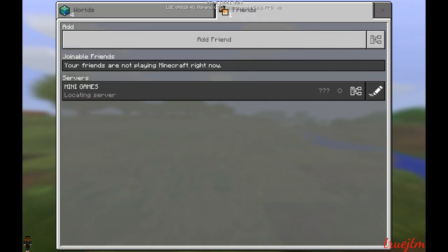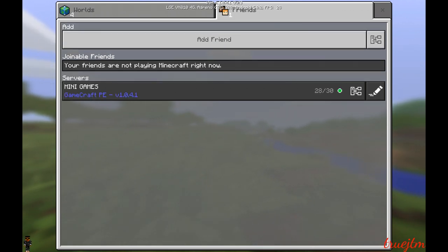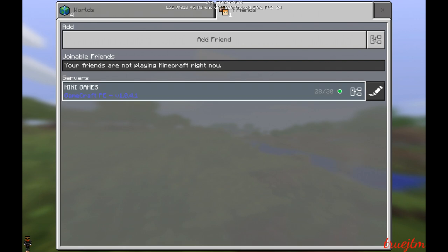You press save and it'll say 'locating server' — then wait for it... Boom, it's online.